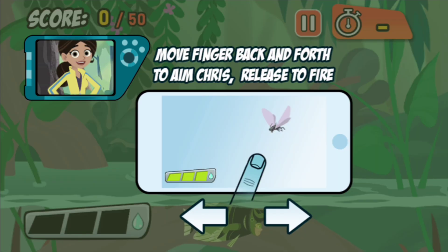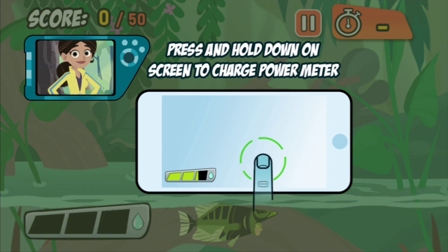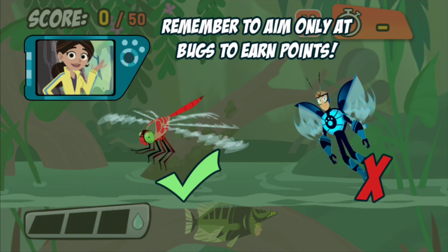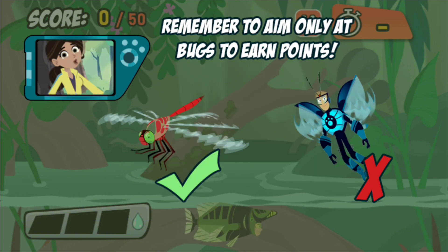Touch and hold your finger on the screen to aim and charge up your shot. Then release to spit water. The longer you charge up your shot, the farther the water will go. Hit as many bugs as you can to score enough points before the time runs out. You'll lose points if you hit anything that an Archerfish can't eat, so only hit the bugs.